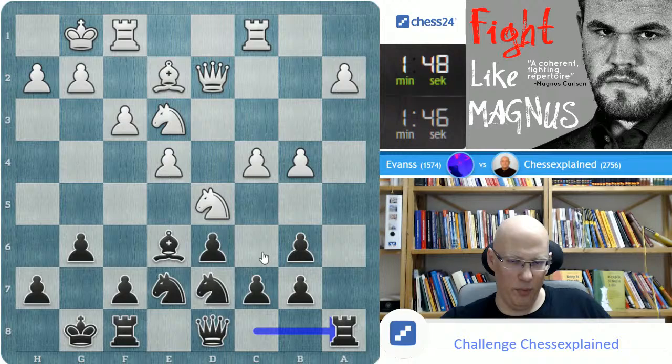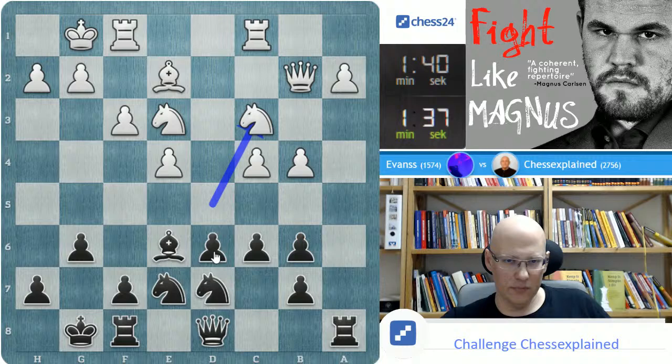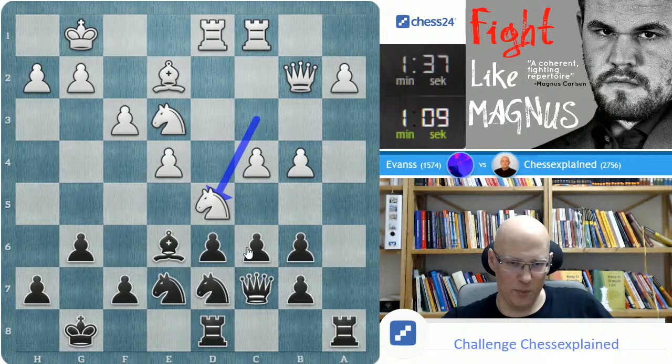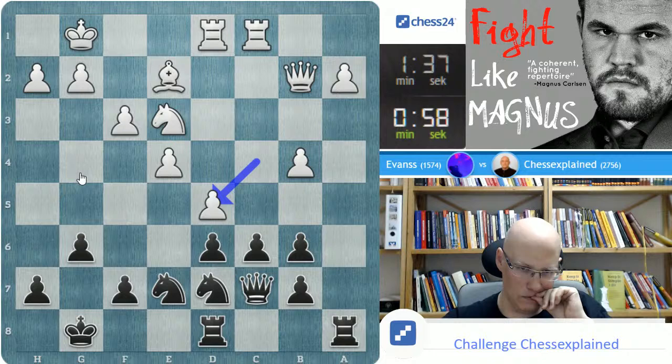Let's go back and maybe initiate a little bit of counterplay against the A pawn. What an ugly game. What an ugly position. Pretty bad. The G6 pawn is just one problem. Of course he's playing this very well — typical 1500 play. Knight G4 is also coming.